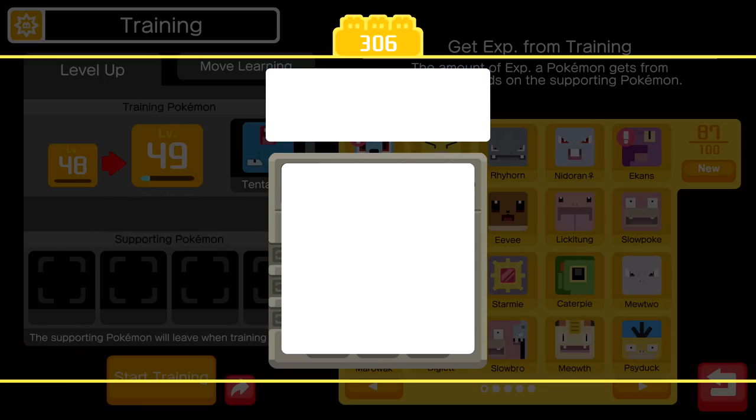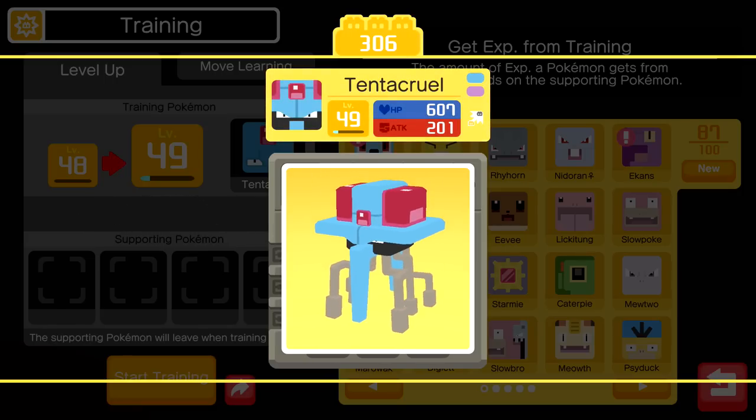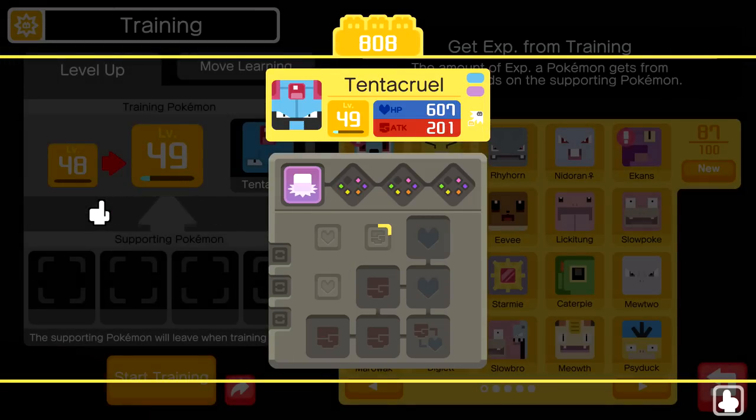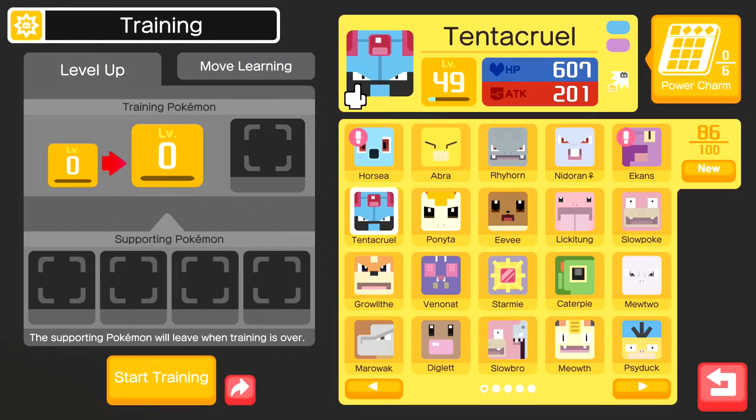What is it gonna turn into? It is the Tentacruel! This guy is weird-looking in this blocky 3D form, but there we go - one more for the Pokedex. How awesome is that? Level 49 Tentacruel. I like this - this little icon form looks really awesome.